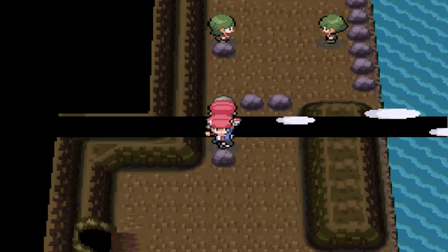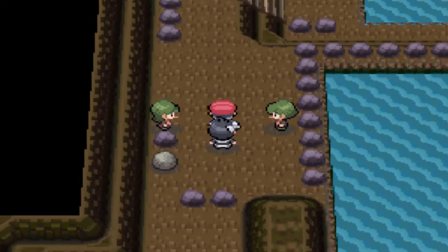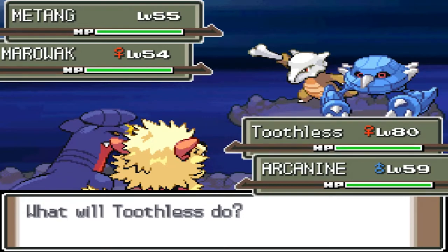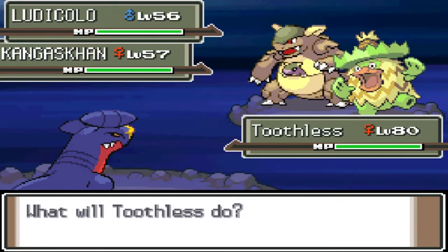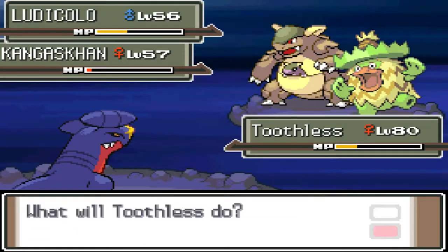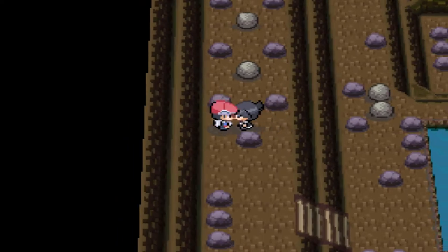We're going to have the speed button on for this whole thing, so we're going to be battling a lot. Let's just battle. Look at that — some pretty strong Pokemon from the trainer. I messed up by getting everyone defeated. Ludicolo — let's go with Earthquake and Outrage, a double attack. There we go, we defeated everybody and our Pokemon are fully healed.